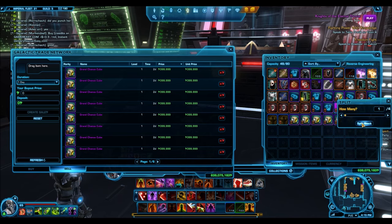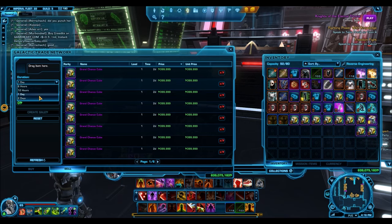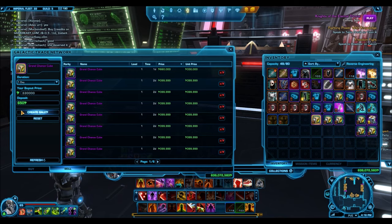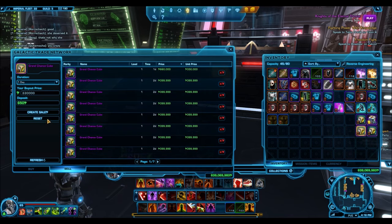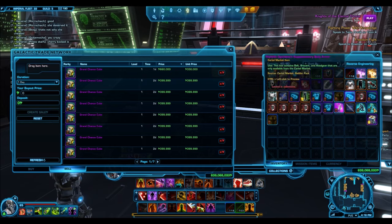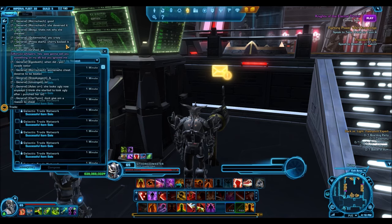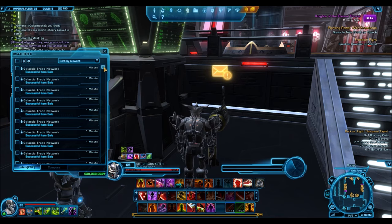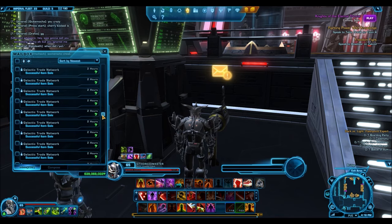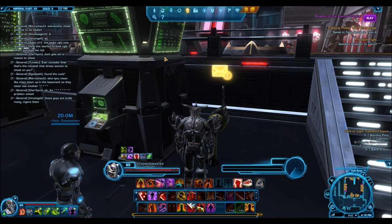You might be wondering how I racked up so many of these. It wasn't all from cartel packs - I do pack openings and I never open the grand chance cubes, I always throw them in my cargo bay for selling later. But one of the ways I accumulated them was buying them off the GTN - probably somewhere between 1,000 and 2,000. People were selling them back in the day for around 230,000 to 250,000 credits each, and I was lucky enough to catch those sales.